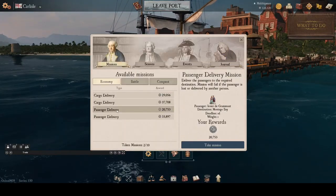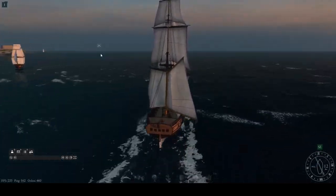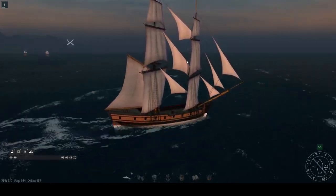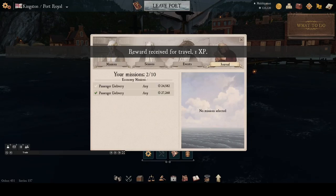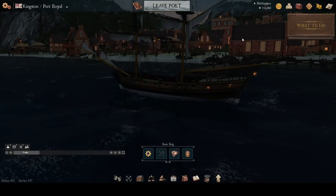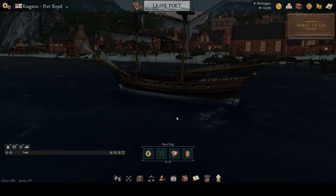Here I am arriving at Carlisle, which is just outside Kingston Harbor, and off we go into Kingston for our last delivery. As we start heading into Kingston Port Royal, we deliver our last passenger. For about 40 minutes worth of work, we have netted 152,388 reals — a very good start. That will set us up with a warship so we can go out and start generating XP to level up in Naval Action.